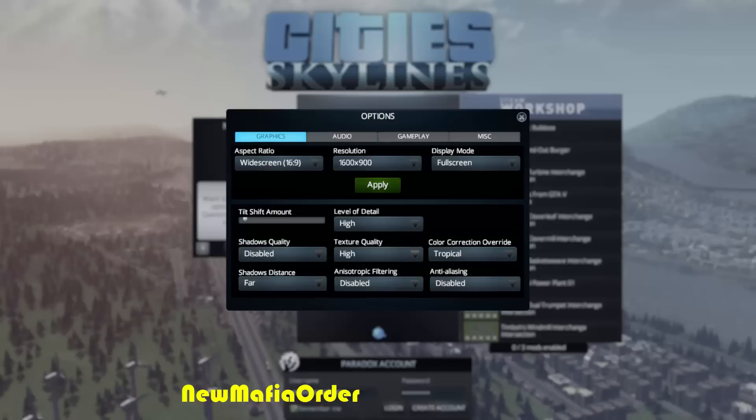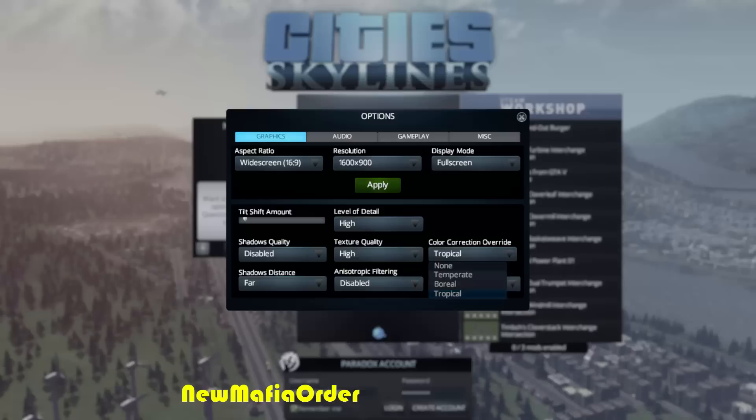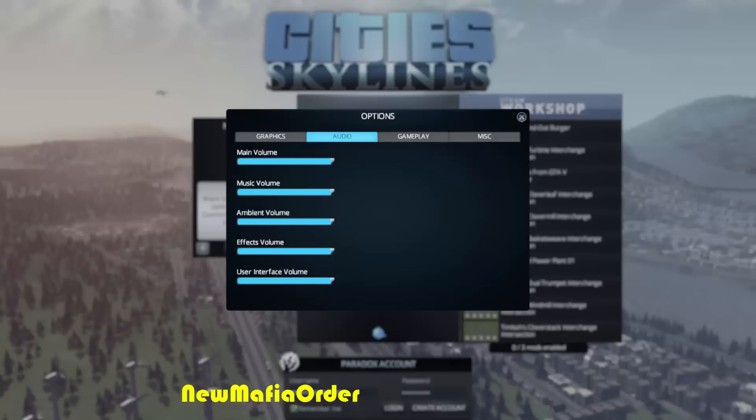Set everything to low, disable shadows, set shadow distance to very short, disable antialiasing, and set color correction to none, because this may make your FPS better a little bit. Also go to your audio and music settings and lower the effects — lower everything.